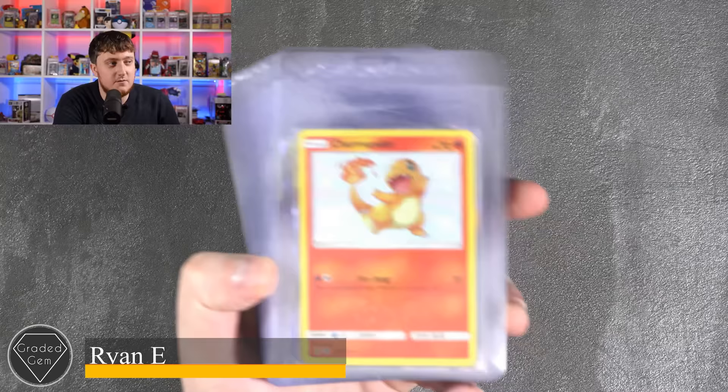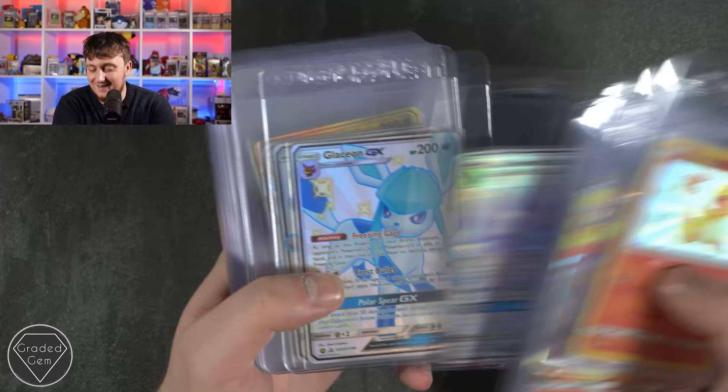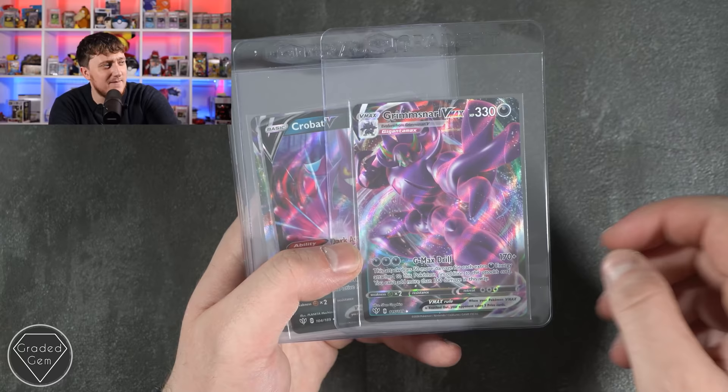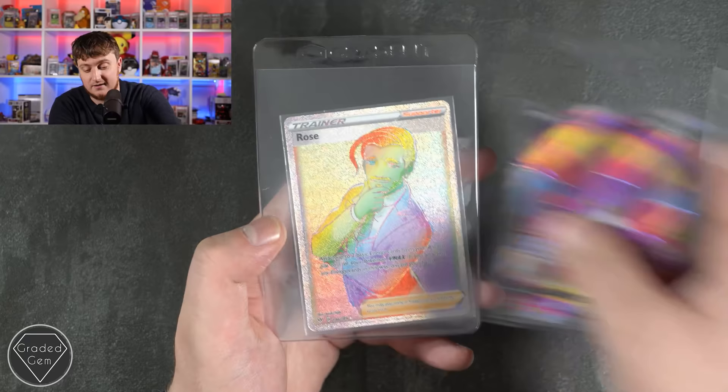Ryan, you're up next. We've got a Charmander, Charizard GXs for days, Mewtwo GX — a lot of Hidden Fates going off as usual. I always say that with a bit of surprise — I don't know if I'll be seeing loads of Hidden Fates in 2024 as well. Red Gyarados GX, Scizor VMAX, Grimmer, Snarl VMAX — it just looks like a Transformer — GMAX Drill, Crobat V, Salamence VMAX, Crobat V — I do like the colours on that — and the Rose as well. Very cool submission, thank you.